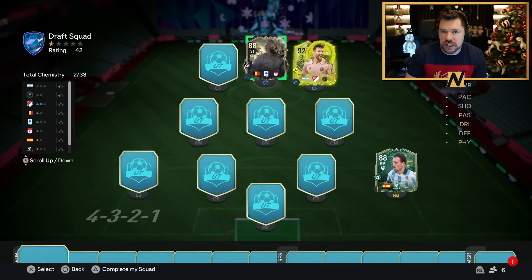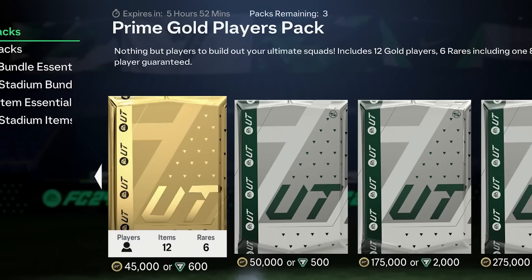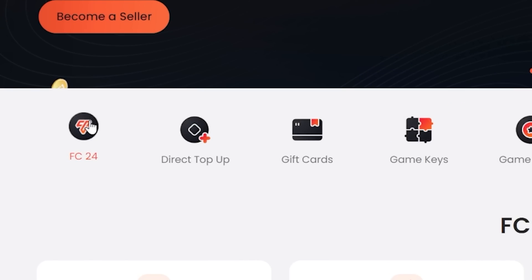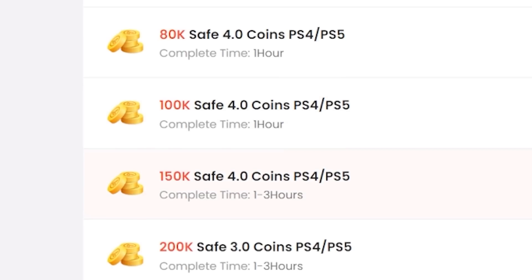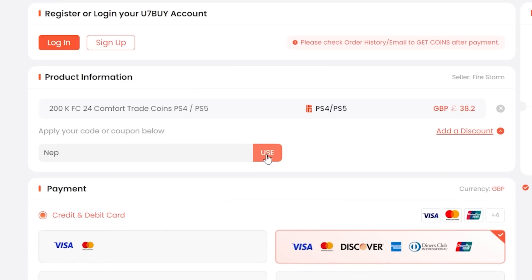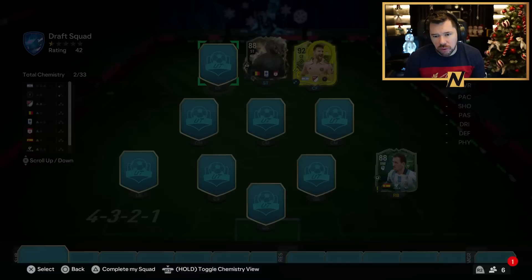If you guys are enjoying the content, drop a thumbs up — it would be very much appreciated. If you're new here, feel free to subscribe. If you want to afford the best players and open the best packs in FC24, go to u7buy.com to buy your EAFC24 coins — it's cheaper than buying FC points and just as reliable. You can get an extra six percent off using promo code NEP at checkout.